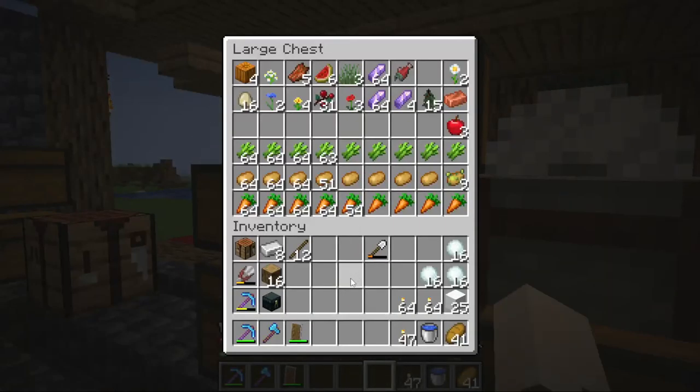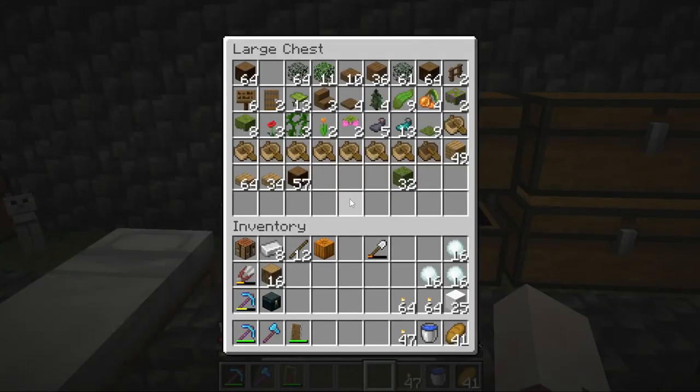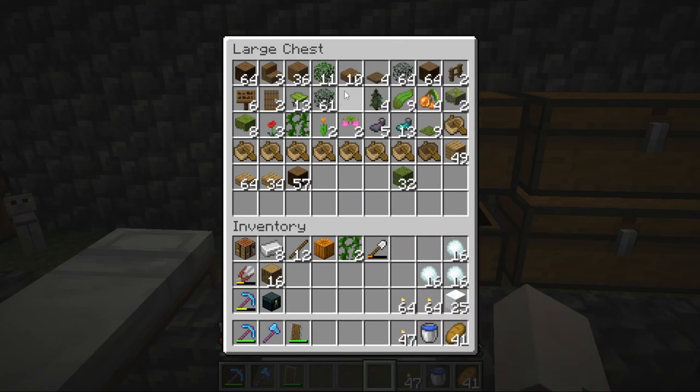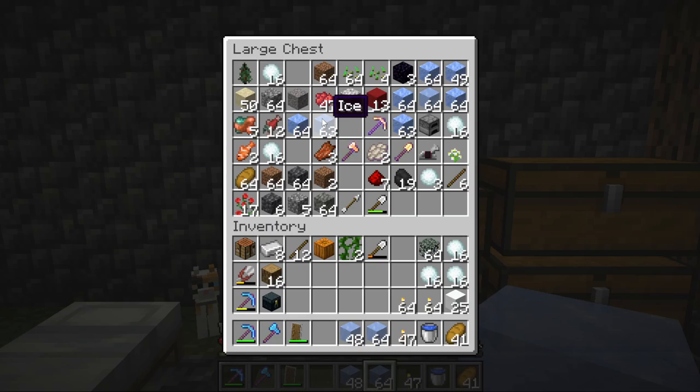What else do I need to make it winter? I could do some cool spruce, or custom trees — that would be interesting. I'm going to grab some spruce leaves just in case. And then the ice — I'll leave the packed ice but grab this regular ice. The issue with ice is it melts near light sources like torches, so I don't necessarily want that. We have a ton of ice biomes near us so I'll grab a stack of each.